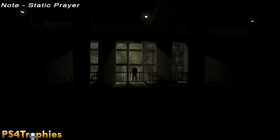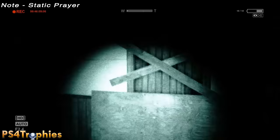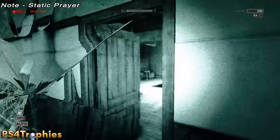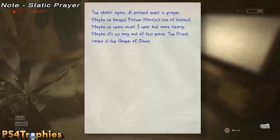Skipping ahead a little — once you get up to the third floor, go through the kitchen and get to the room with that creepy guy. Go through the door on the left and down the hallway. The first room on the right has a pool table, and in the front of the room is a guy praying in front of a static TV. With your camcorder, record him and that'll activate the note.